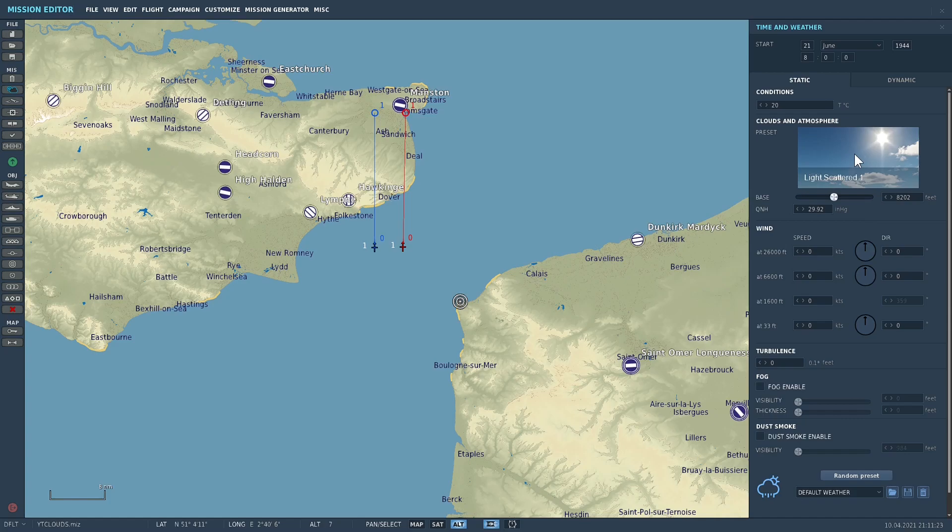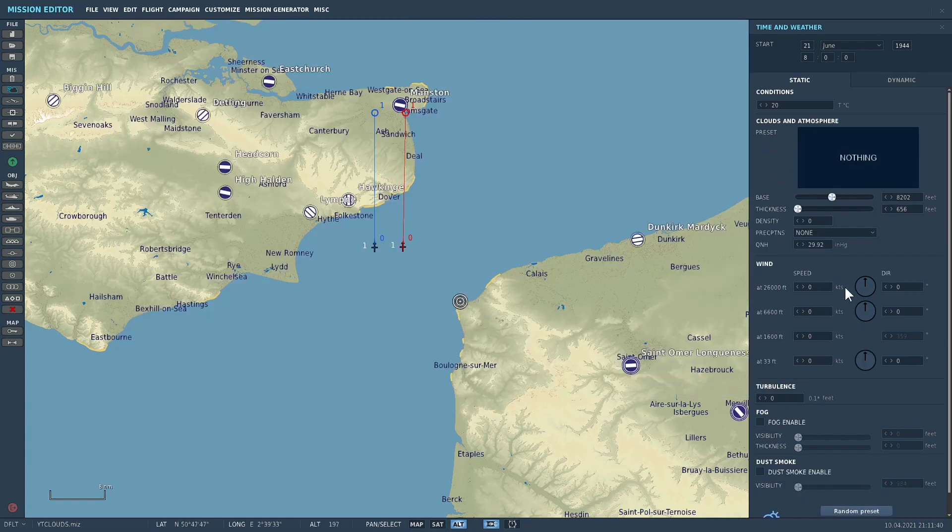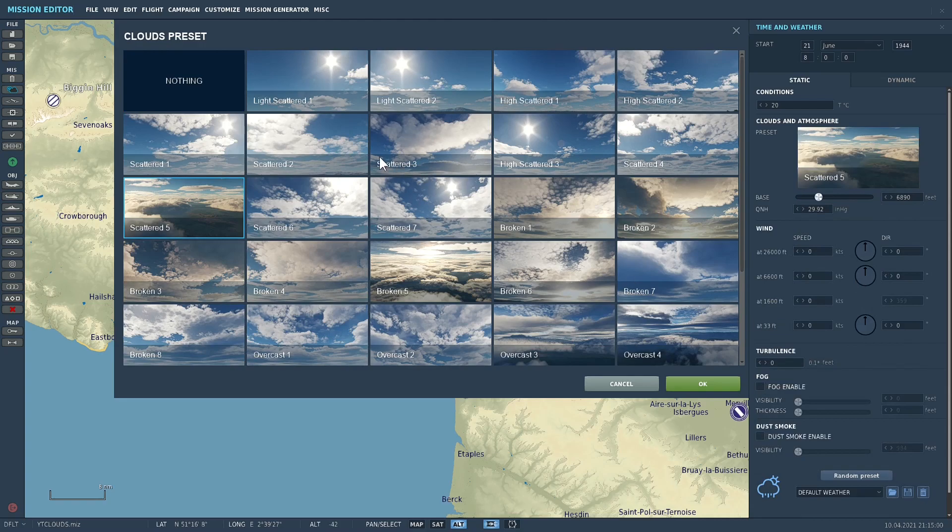Let's have a look at those now. If you click on 'nothing' — which is what will appear when you open an old mission — it should say nothing, and it will have all your wind and cloud settings like this. It will be set up exactly as it was historically, so you'll have the feet, the thickness, the base, the density, etc. The presets are the best settings for the clouds as it currently stands, because as you know this is all work in progress.